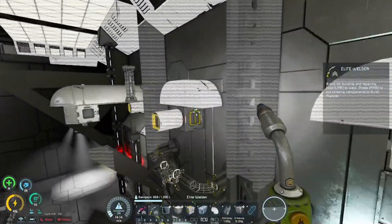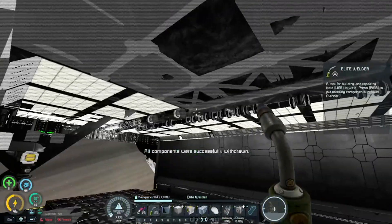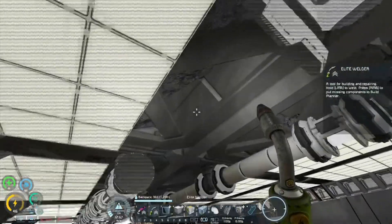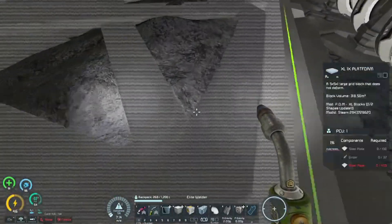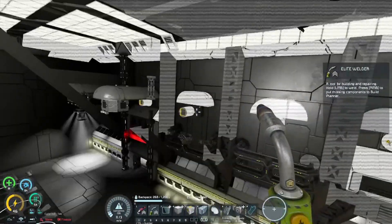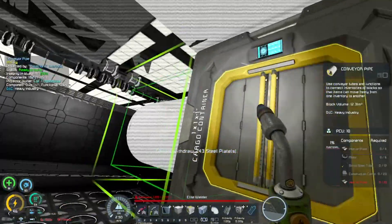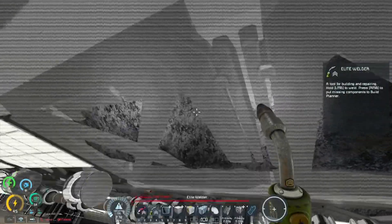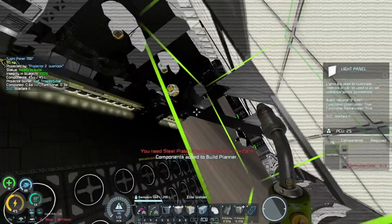I'm thinking there's a good chance once I get the ceiling done that, because of the glitchiness with the doors, we may be able to pressurize the environment we're in. That'd be beneficial. Also, Dano, if you cannot talk, it's because you are server-muted. If you need someone to un-server-mute you, please type something in chat.